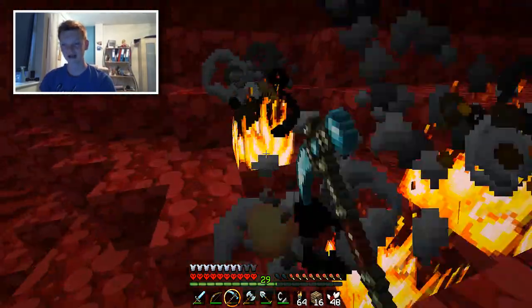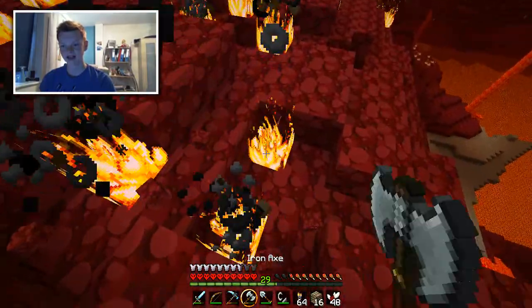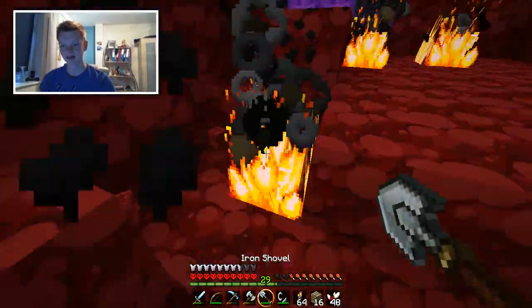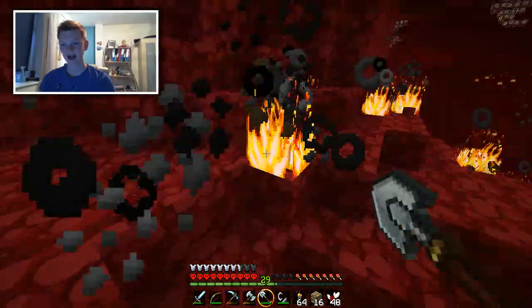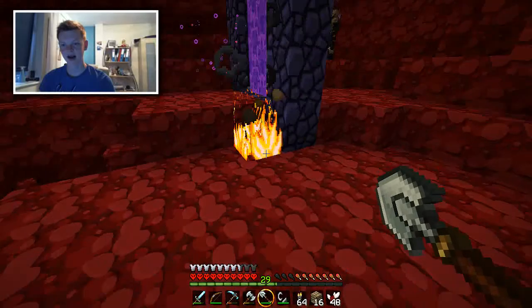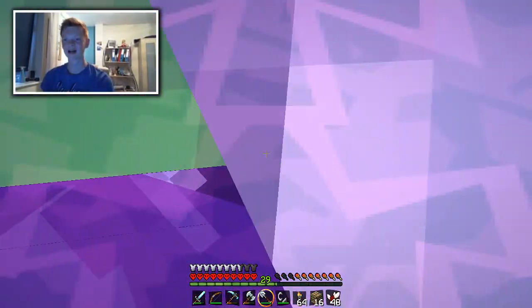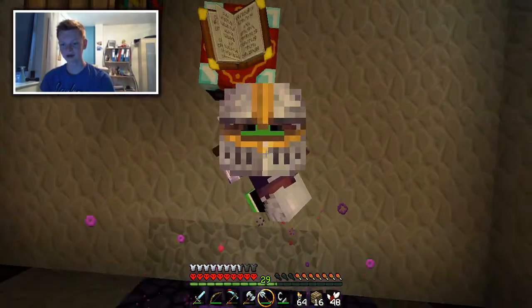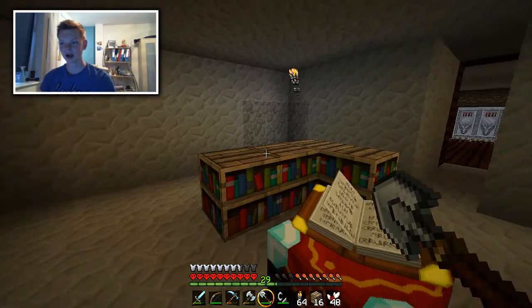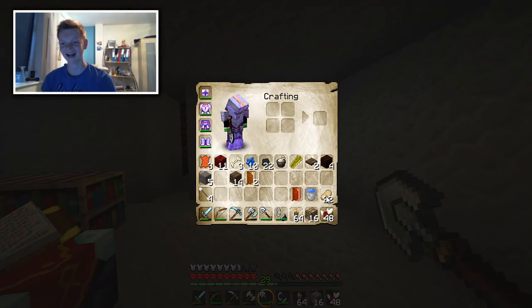Look at this wreck. Let's get rid of some of this so when we come in next time, it's going to be nice. Get rid of the fire. I don't like it here. Back to my nice world. That was exciting anyway. I've got 48 nether quartz — that's pretty cool.